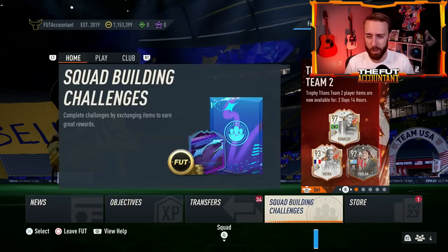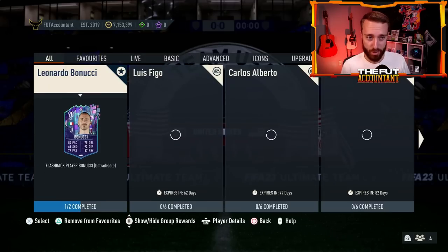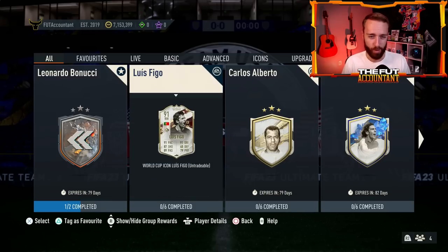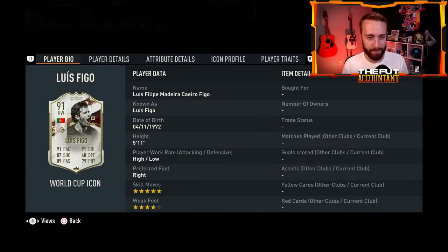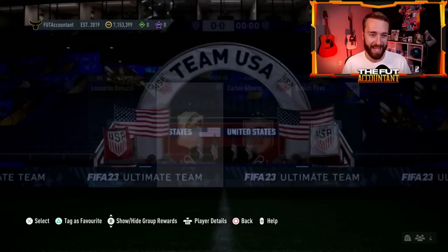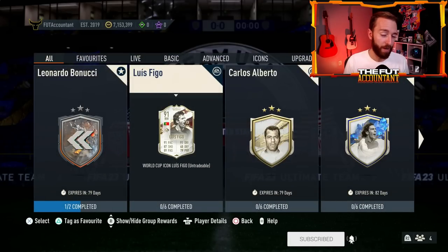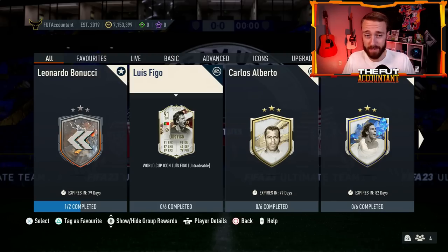Let's start with a little content overview from yesterday - it's going to be short because there wasn't much. We had the Luis Figo SBC, which the price on this is not that amazing. It's around 500,000 coins, a little bit above that for a card on the market that goes for less than 500K. Kind of an outdated icon; if you're a Figo fan it's worth a craft, but not amazing value.